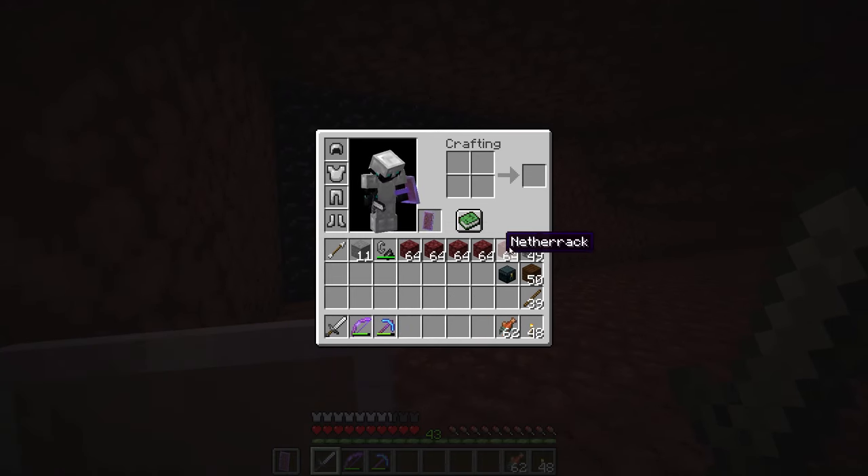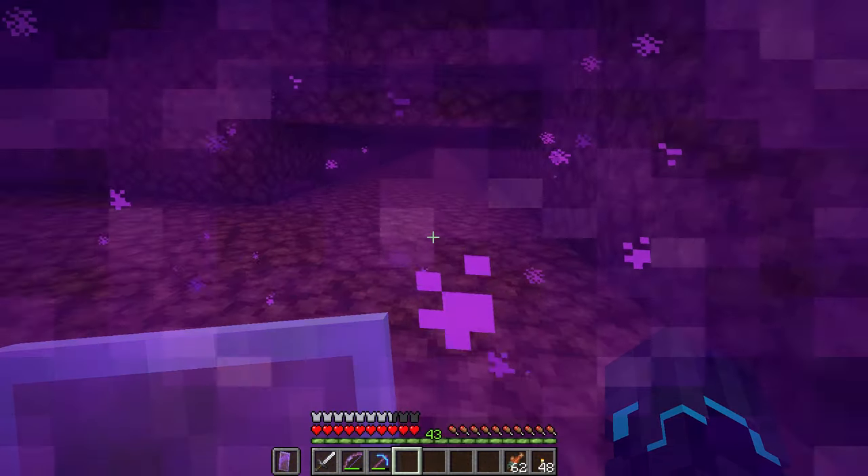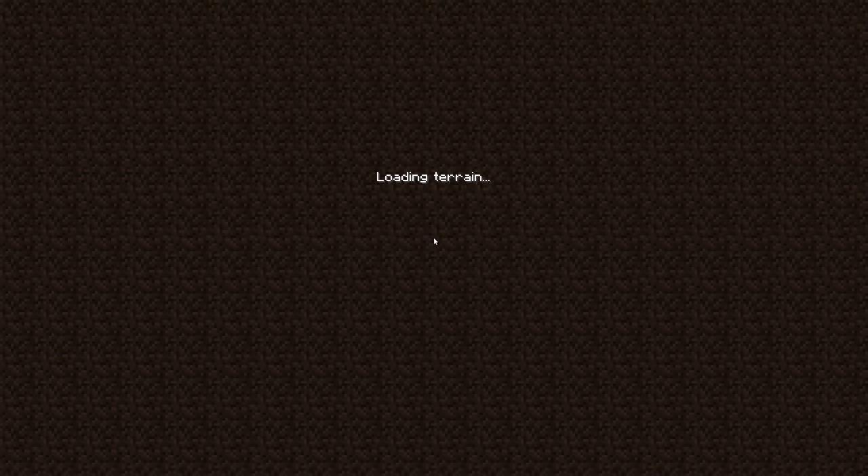I can't get back to my own base because it's too close — the portals are linked. Anyway, the coordinates I need to be at are around 13, 200. I'm not sure which portal takes me there. I'll just have to find my way through — okay, I managed to find the portal. I also mined my way over here so I have a bunch of netherrack I can use in the End. Alright, here we are. I'm not intending to fight the dragon today, so let's just hop in.